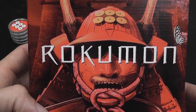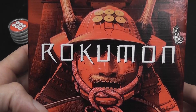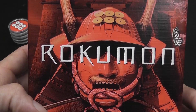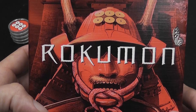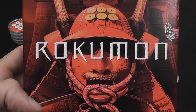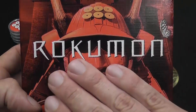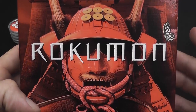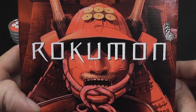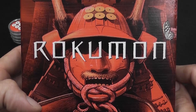Rokumon is a simple, fairly abstract two-player game. The rulebook describes it almost as six mini-games, but it's also described as the way you learn the game. Mini-game number six is the full game. I would almost say it's a box with six mini-games that you can play in order as sort of mini campaigns, so that by winning a scenario you score points but also give advantages to the other player. You can play them that way or just play any of the six mini-games on its own.